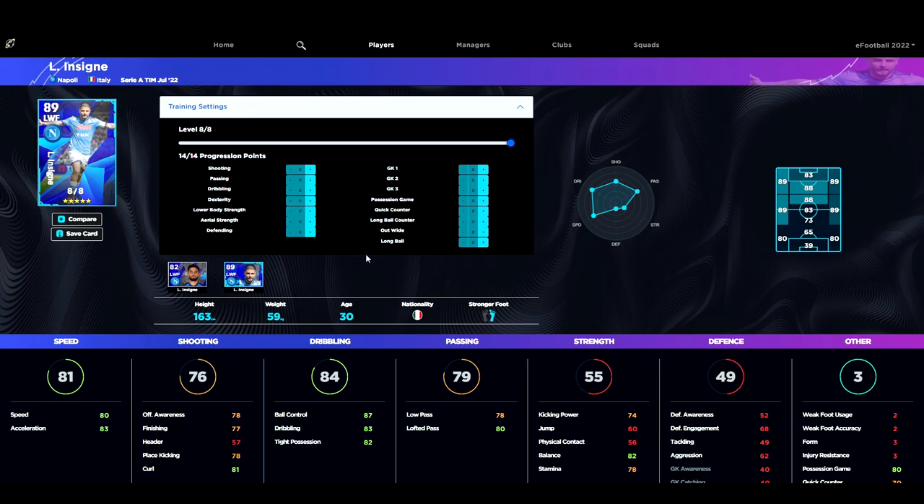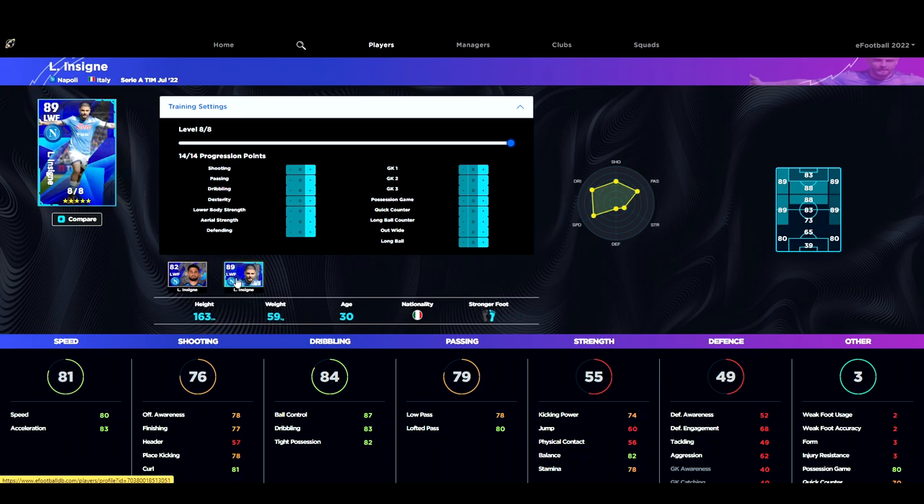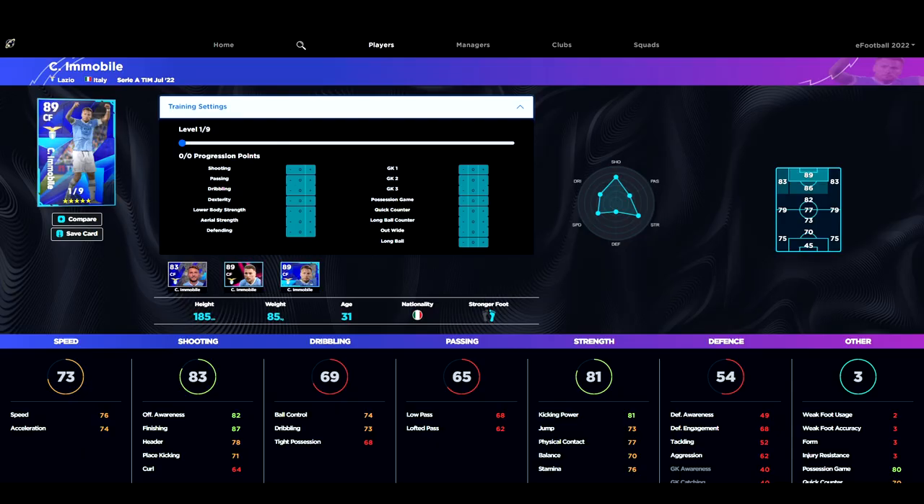Moving on, we've got Insigne. I'm not going to spend too much time on him because if you are looking for a winger there are a lot of really nice wingers in the game. His standard card is actually very decent when you train him up because he's got 26 levels, which is huge, whereas this special edition only has eight. His dribbling goes to about 91 and ball control is where I'd have him, with speed at 84 and acceleration at 88 for a 94 overall. If you can't afford Neymar, I think Diaz from Liverpool would actually be a better option.